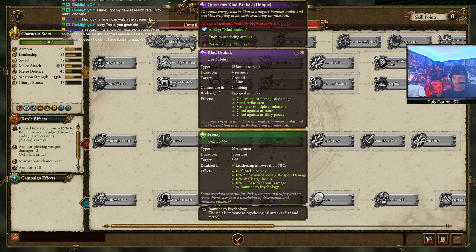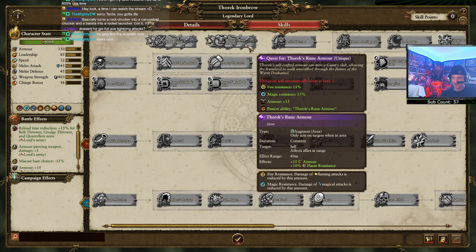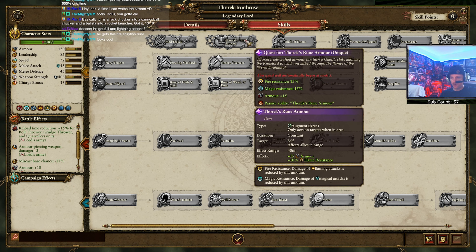This gives him a bombardment lightning attack - small strike area, multiple commands, good against armor, good for artillery pieces. That's the single strike lightning bolt. Recharges when engaged in melee, gives him sundering attacks and frenzy - it's pretty good. Rune Thorax: rune armor, fire resistance, magic resist, armor around self - 15 armor and 10% flame resistance. It's okay, not crazy but not terrible. Doesn't have a bunch of ward save slapped on it but does have AOE extra armor and flame resist.